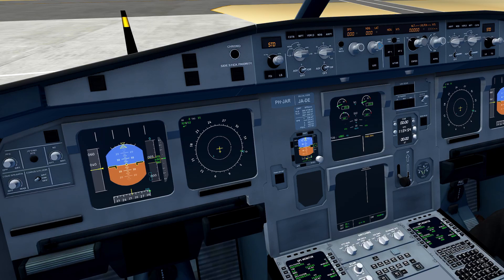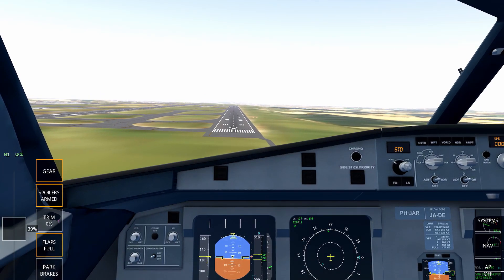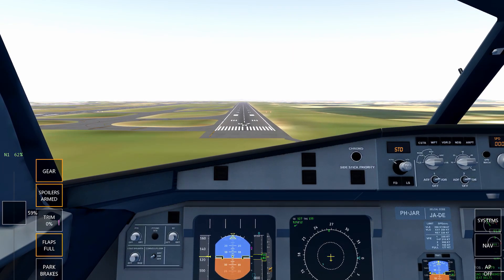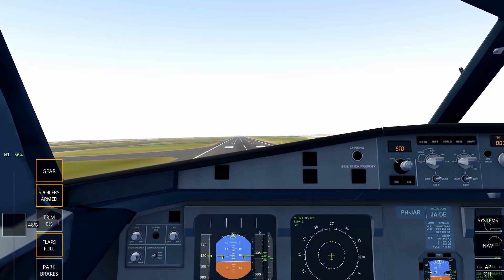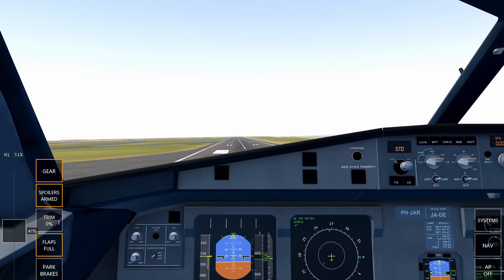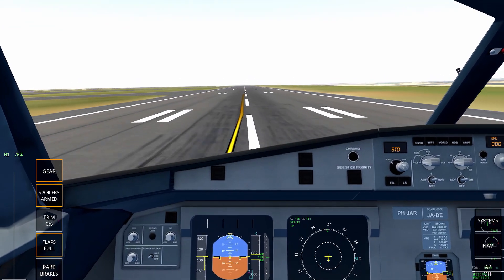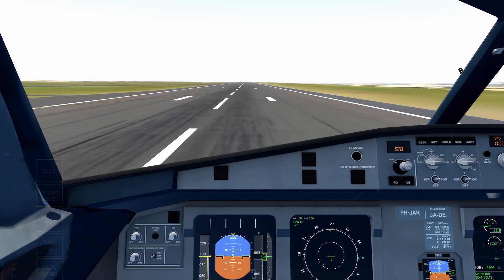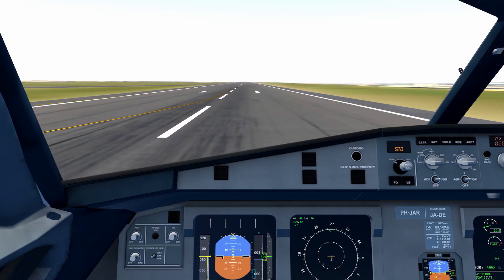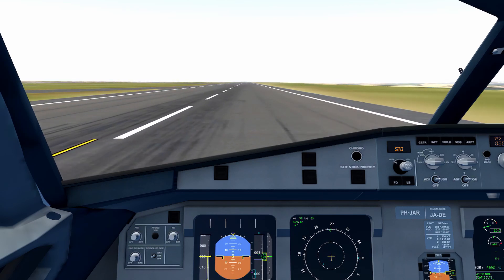It's just such an easy cockpit to navigate within Infinite Flight. You can't really go wrong landing without the HUD — I very rarely use the HUD now. Let me give it a quick landing without the HUD to demonstrate. That was a bit of a bad landing, but you get the idea — I didn't use reverse thrust. It's really loud in my ears, which is why I just used the brakes.